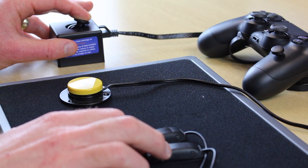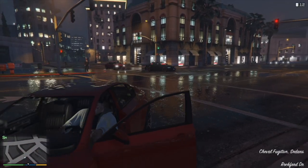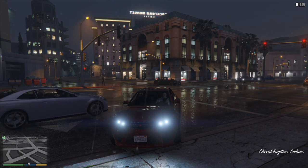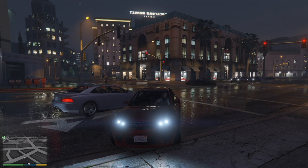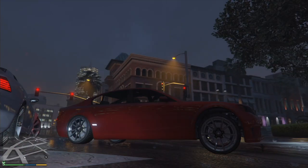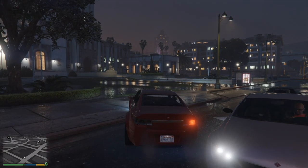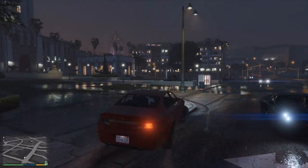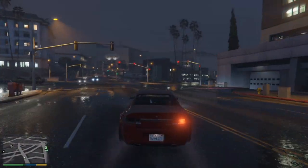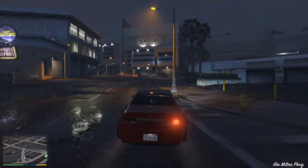Now if we have a quick look at driving. As you can see when we've got into the car, the camera is pointed towards the car. If we press the button again you can get the camera to be behind the car. We're now using the left stick controls to steer the car.